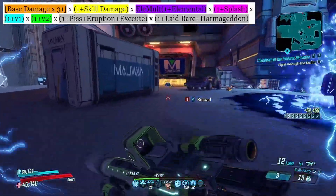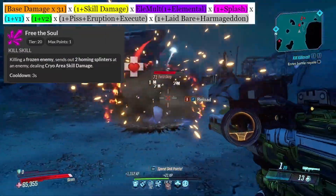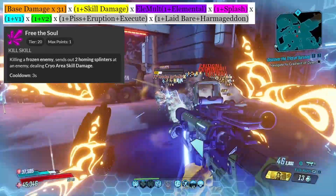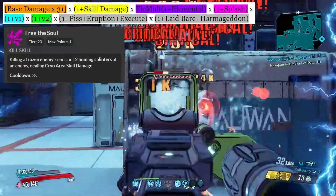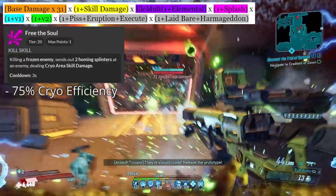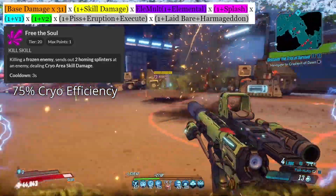First we have Free the Soul, where whenever Amara kills a frozen enemy, splinters will fly out from that enemy and home into nearby enemies. The splinters always deal cryo damage and this skill has a three-second cooldown. This skill can deal pretty solid damage, but it also has a 75% cryo efficiency on top of it, allowing it to freeze enemies pretty often. So Free the Soul is very solid for both damage and utility.